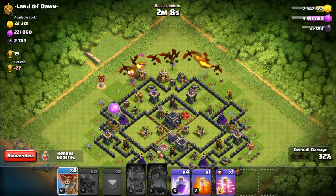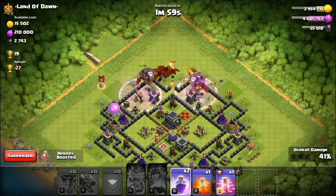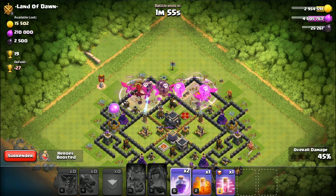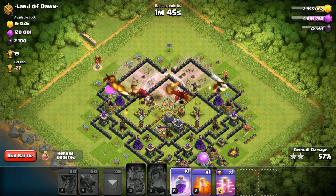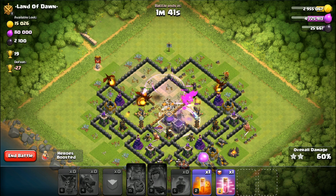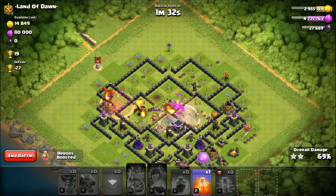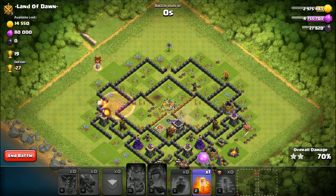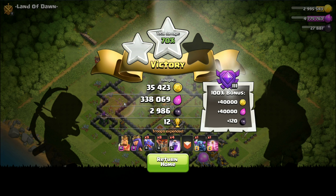Get dragons on the outside and the rest coming in on top, dropping balloons on the sides and some rages. The dragons knock out buildings first for a core push. Team's doing well, getting some dragons inside. The haste is largely useless but I'll drop it anyway. Got the dark storage - that's what I wanted. Oh my god, he had no loot - why did I even attack this guy? 70% two star, I got his dark but otherwise nothing. My brain is fried.